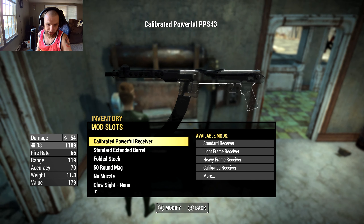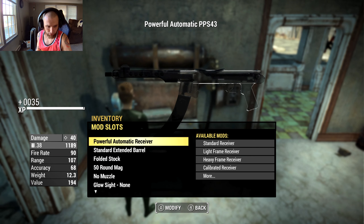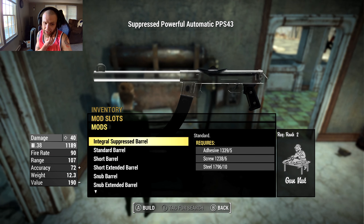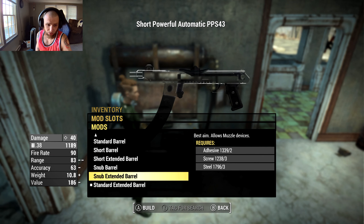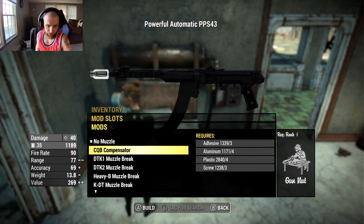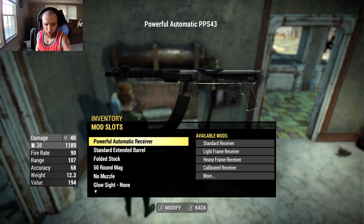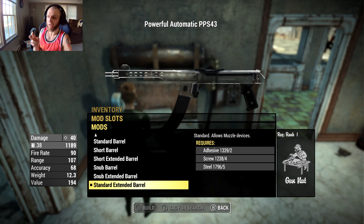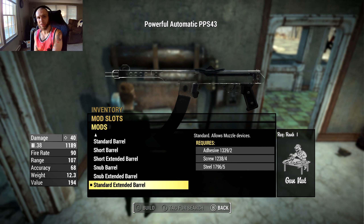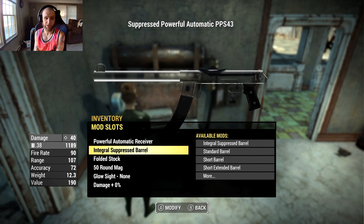I'll make it automatic - the powerful automatic - which gives a 90 rate of fire, still high. You also get an integral suppressor option, standard barrels, and an extended barrel that allows muzzle devices. For muzzle devices there are compensators, muzzle brakes, and different suppressors, but honestly why not just integrally suppress it? I don't think there's any major reason to use muzzle brakes or compensators over a suppressor in Fallout 4 - the integral suppressor just increases accuracy, it's the better choice.